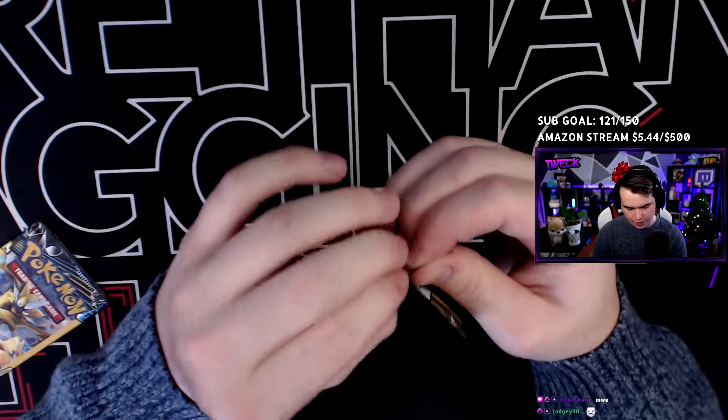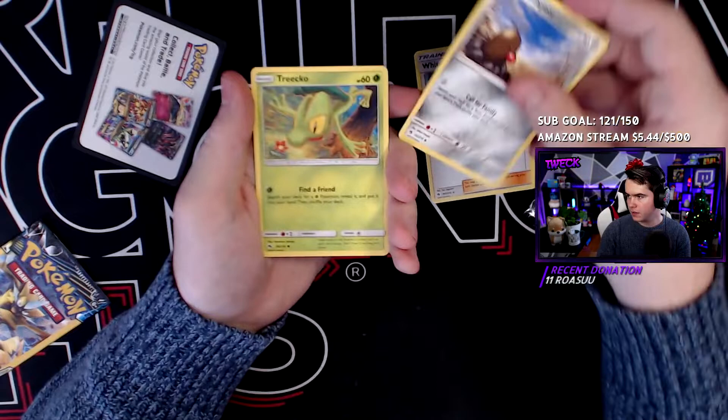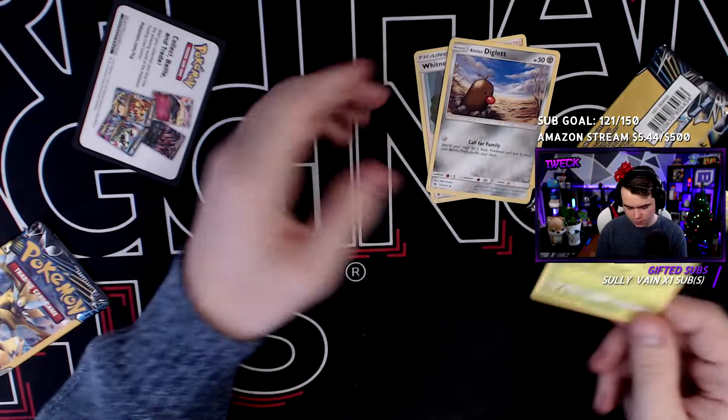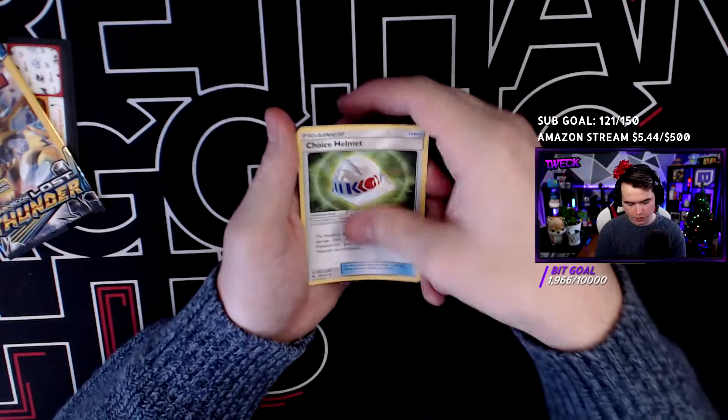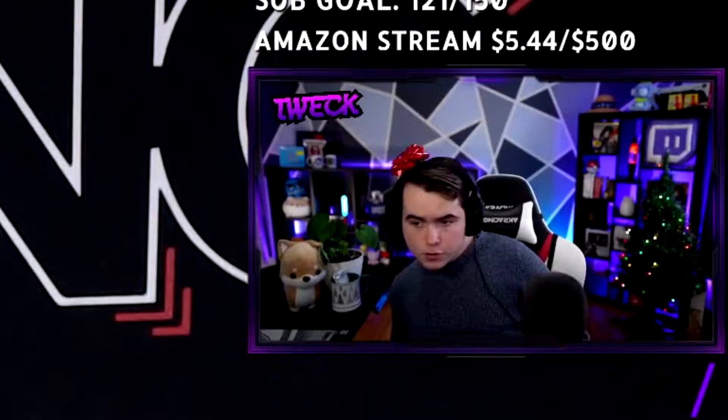This is a different set - this is Lost Thunder. I think this can have tag teams if I remember correctly, so hopefully we get some tag team cards. These dollar store packs are the worst to open. Let's see - got Whitney looking fresh, a Lombre and Diglett, and oh, a Treecko. I like that art style a lot, it's very cute. We got a Choice Helmet, a Wormhole energy, and Unown looking fresh in the cape. Well, that's not too bad.